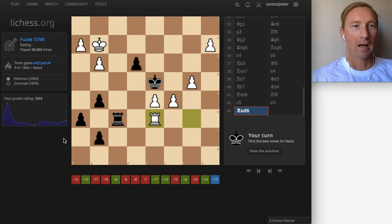Right away we can see over here the two players that played this game, and you can see how many times it's been played — the puzzle number and the times it's been played. This is obviously the end game, and we're at the 43rd move, so let's find the best solution.